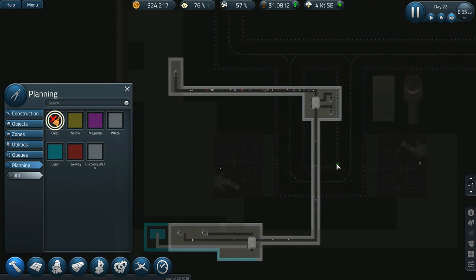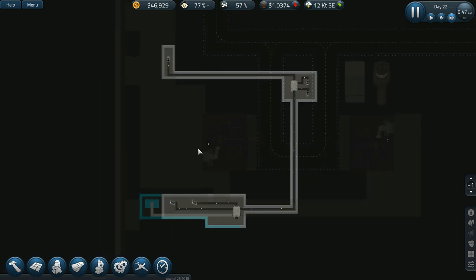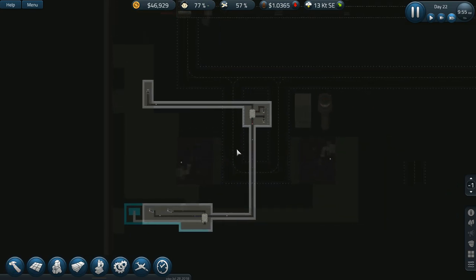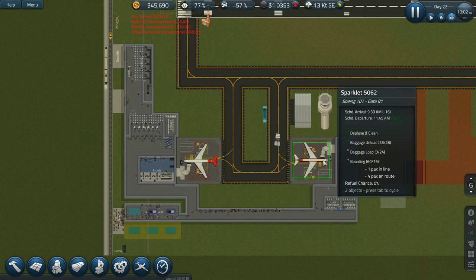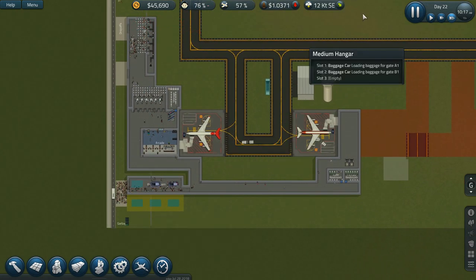There you go — a simple, basic conveyor system. Obviously it's going to get a lot more complicated once we get a bit busier in this airport, but for now this will be fine. I'm very curious to see how we're going to finagle this later on, but it works and I like it.